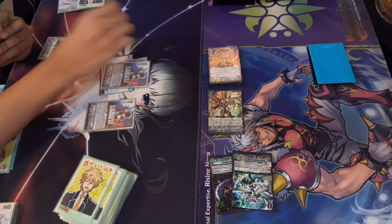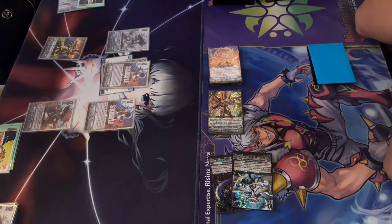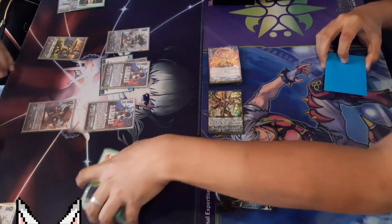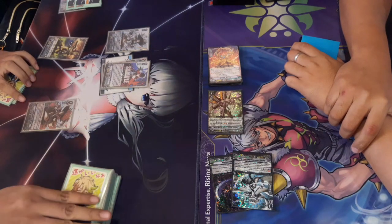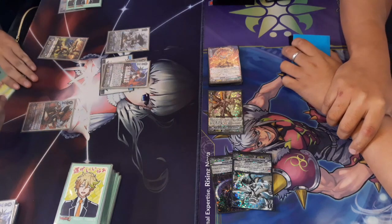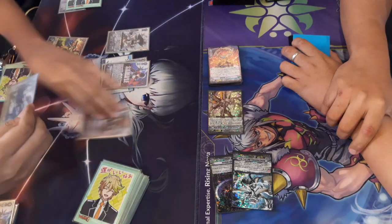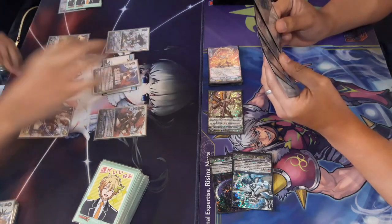Filtering out two cards from his deck and calling the grade three that gets a crit when placed from the deck — more pressure on the board. He then calls a grade two, proccing its skill again: retire a unit and filter once more. He retires the grade three in front so the newly placed grade three gets its crit trigger. Using that skill — counter blast one on place, retire one, check top three, call another unit to the field. He shuffles most back to the deck.